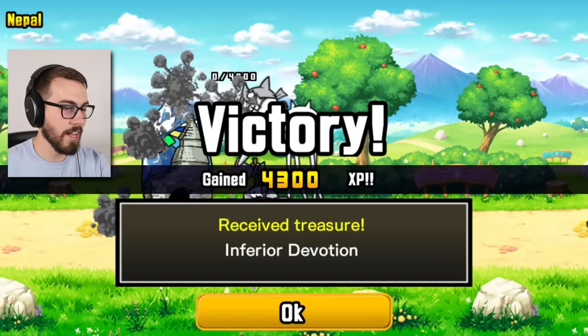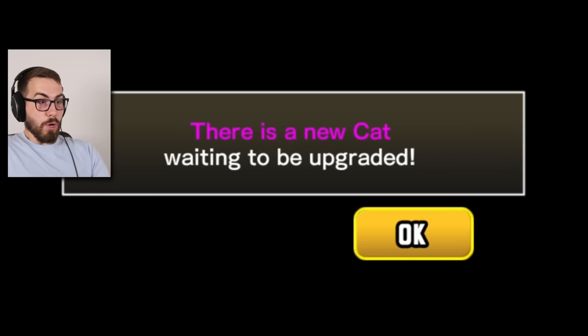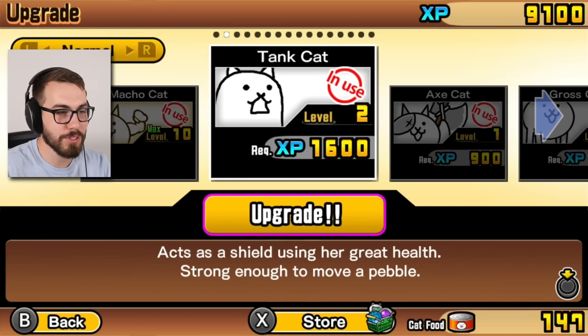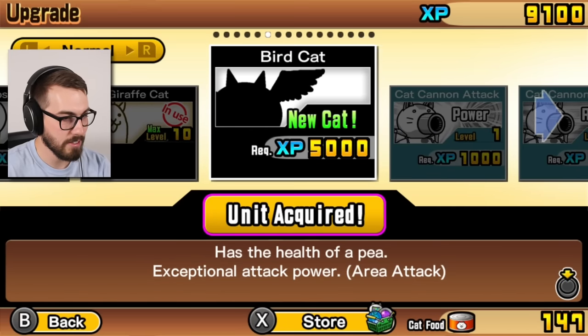Can you believe it? And I got inferior devotion. A new cat waiting to be upgraded - who could it be? I literally don't know who it is. A lot of the times I'm just being sarcastic when I'm like 'who is it?' - but really, I don't know. It's bird cat! Has the health of a pea, exceptional attack power.